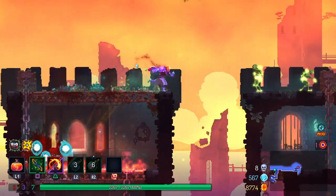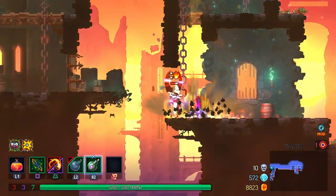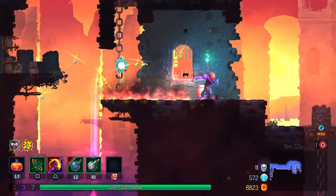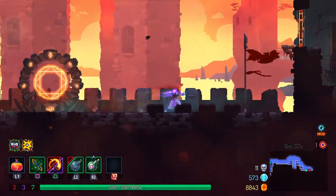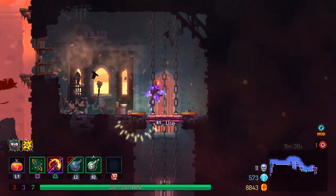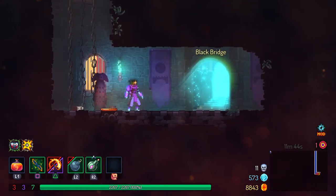Get those crits going on for the extra skill cooldown. Push that guy off the edge — great. I love doing that. Same with you — bye! We made it down to the Black Bridge. This is the boss, right? Pretty sure this is the boss — we shall find out in just a moment.